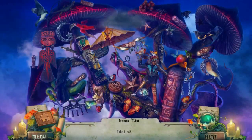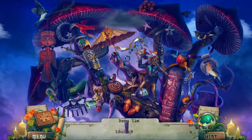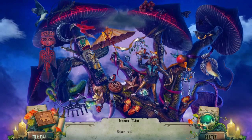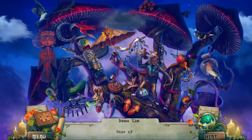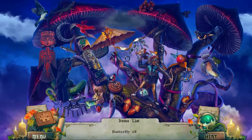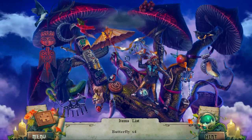I guess we should go up here. Idol. How many idols are there? Oh, one more. Stars — collect all the stars, please. Four stars left, holy cow. One there. Butterflies are probably next. Butterflies — called it! Man, I've been playing too many of these games. Oh, I can't believe I called that. I need to retire.